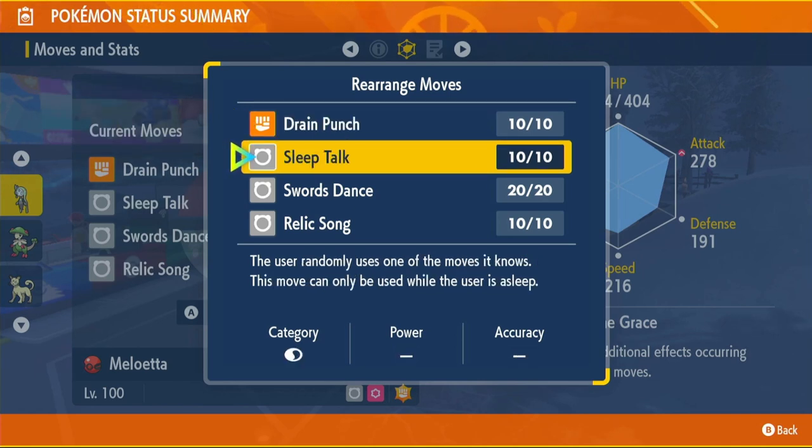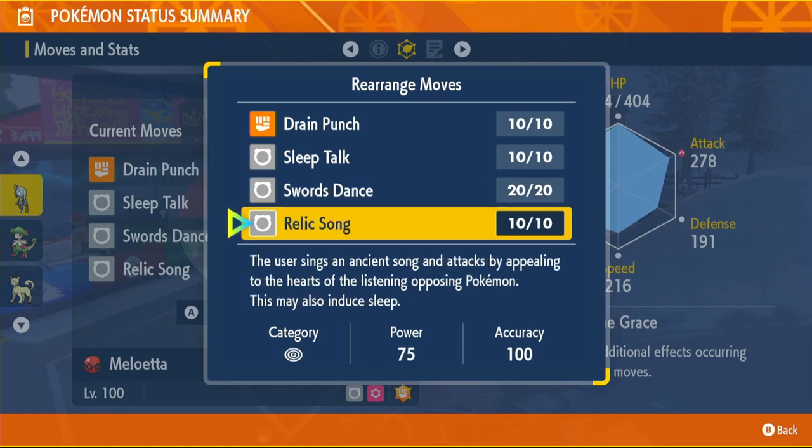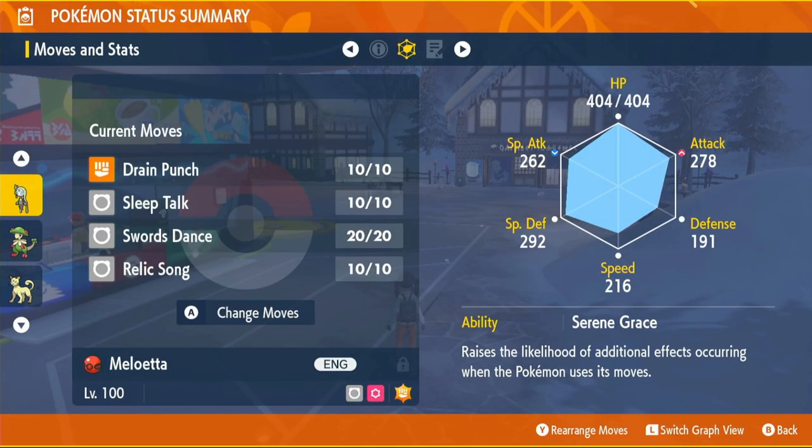Sleep Talk might be interesting if we do get put to sleep. Our last move is Relic Song — it changes us from the normal form to the fighting form, with red curly hair, and we become a fighting type. It's a powerful move that can also put opponents to sleep, so we can set up while they're sleeping if all goes to plan. If you feel you need more Drain Punches, add a couple of PP Ups. Relic Song is learned through level up so just get to level 100 and relearn it. However, Swords Dance, Sleep Talk, and Drain Punch are TMs, so I'll show you where to find them.